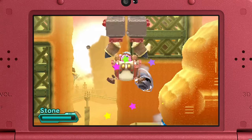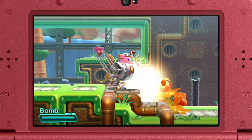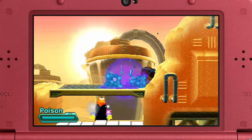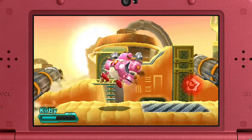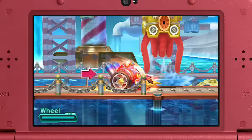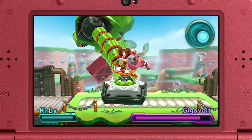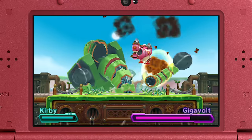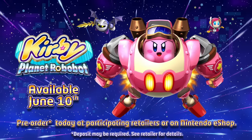Come on Kirby, only you can save this mechanized world. Kick. Blast. Splash. Bomb. Splat. Build an Ice Cream Man. Become a statue. Ride on, little Robobot rider. Landing on Nintendo 3DS, it's Kirby Planet Robobot.